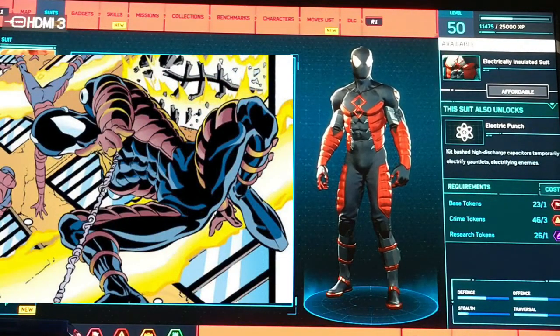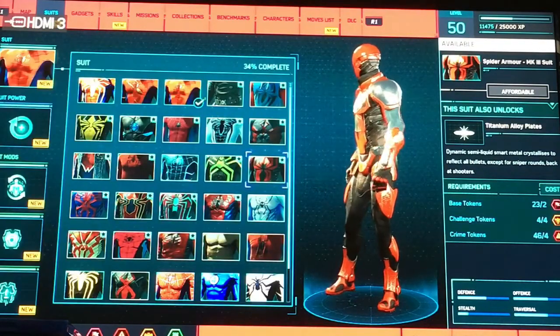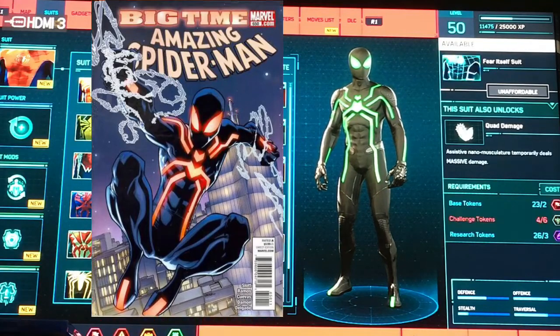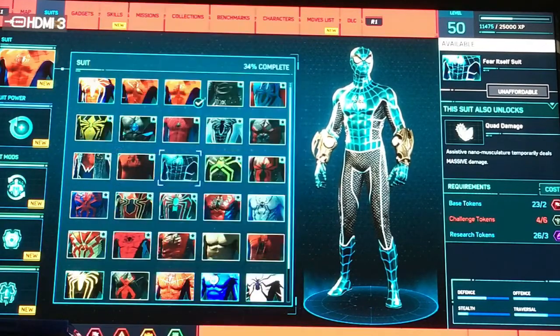This is the Electrically Insulated suit. Then there is Spider-Man Armor Mark III. We have the Stealth Big Time suit, and then we have the Fear Itself suit, which was worn by Spider-Man in the Fear Itself Saga.